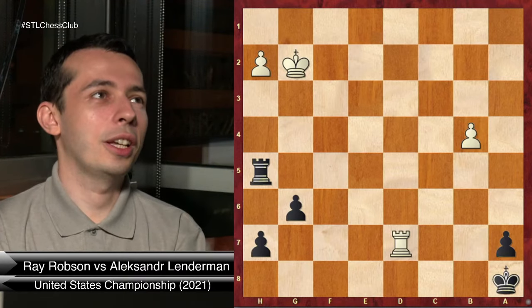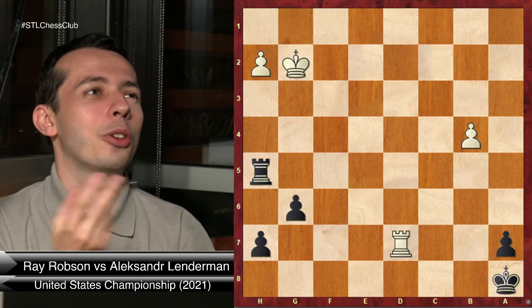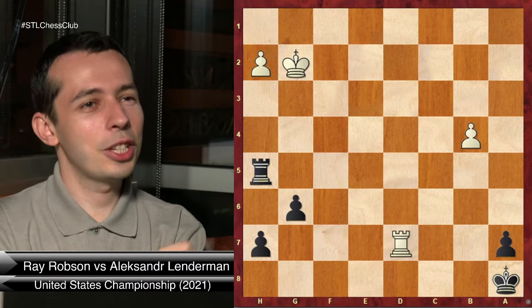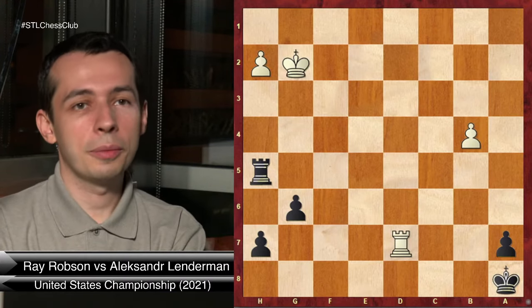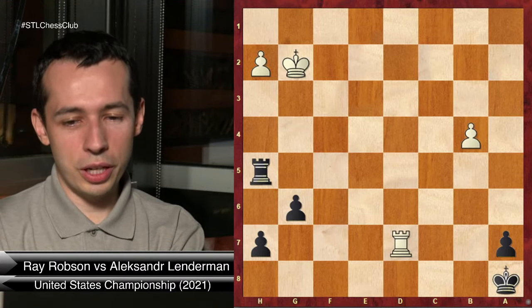Then he played rook e5 and blocked me. I got discouraged, played something passive like rook c8, lost the thread, and ended up losing the game. But here, white had an amazing sequence of moves which would have given very good winning chances - a beautiful concept, so hard to find even with a lot of time, let alone in time pressure. But it again symbolizes the story of my tournament - just not being able to find the creative, unnatural move.